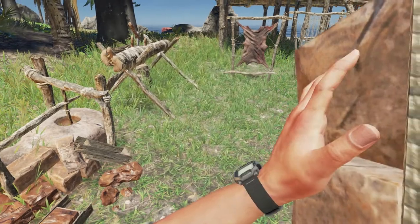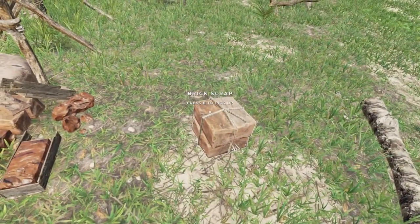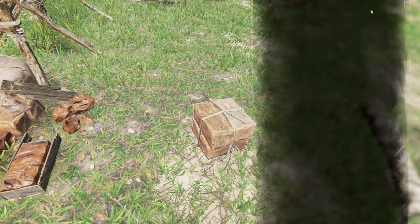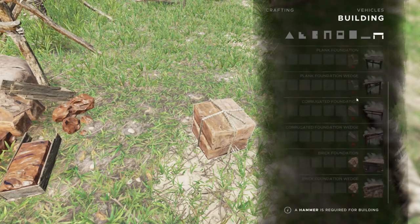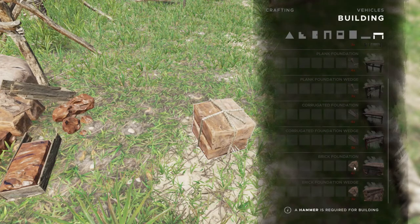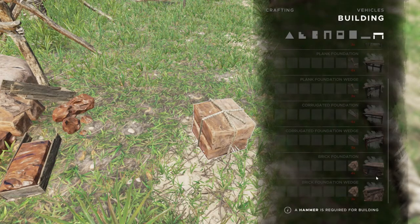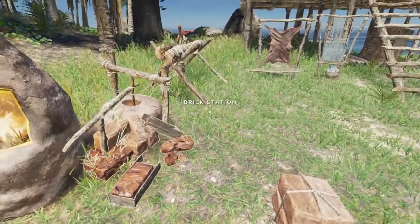Brick scraps can be used for crafting buildings — they're used for all of the brick items under the building menu. You'll need a good source of clay because you'll make quite a few of these to build something of significant size. But that's pretty much how you do it.